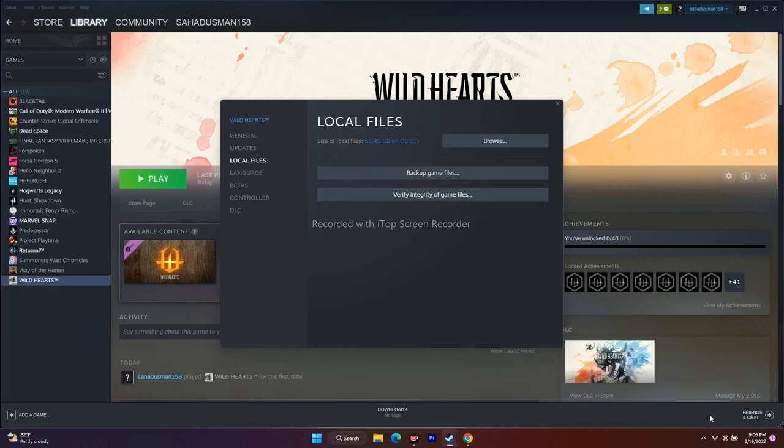Click on Verify Integrity of Game Files. It will start updating and take a little bit of time. After that you'll get the Play option — then try to launch the game. This is an important step that has worked for many users experiencing these kinds of issues.